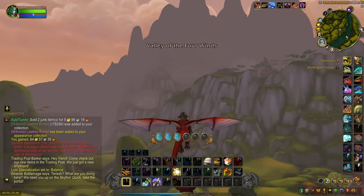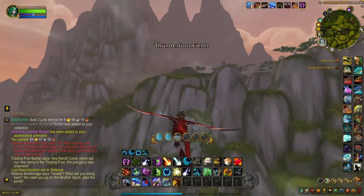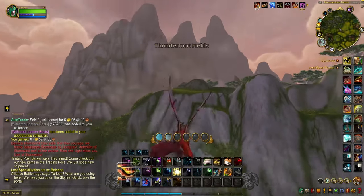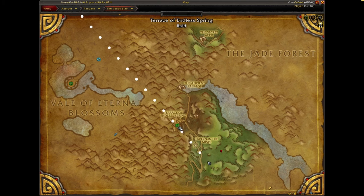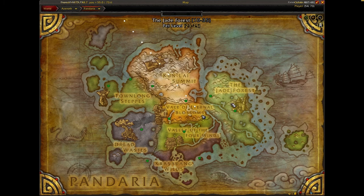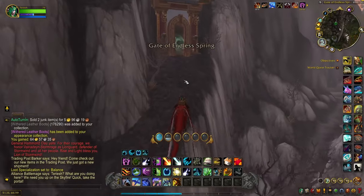The second part of raw gold farming I want to talk about is old raid farming. A couple that I really prefer are the Terrace of Endless Springs, which is right here in between the Veil of Eternal Blossoms and the Jade Forest, and also on the Isle of Thunder, we have the Throne of Thunder raid.